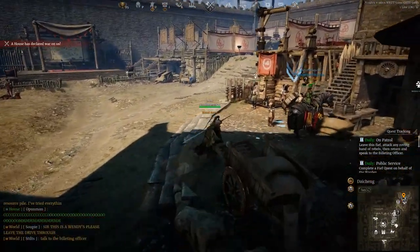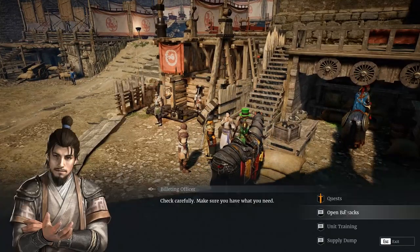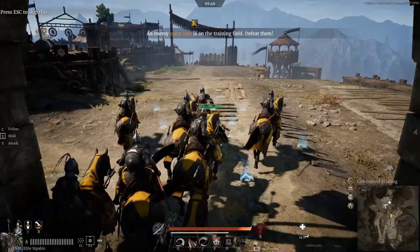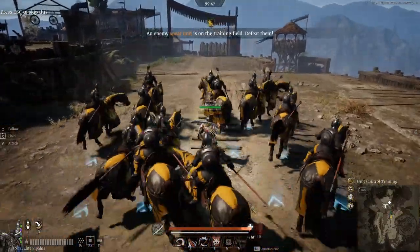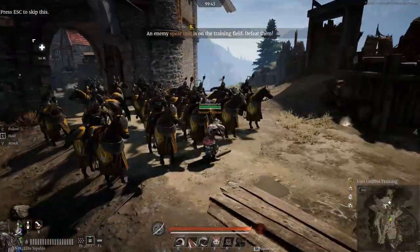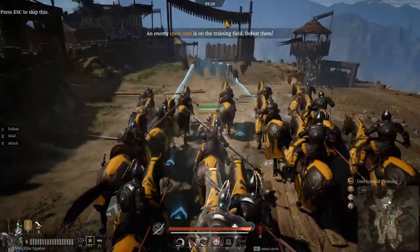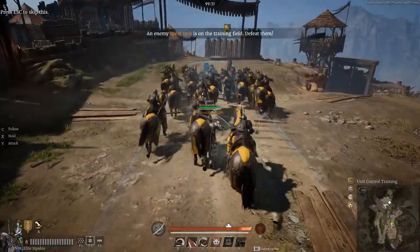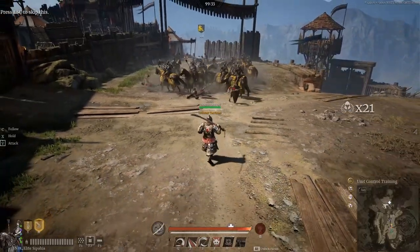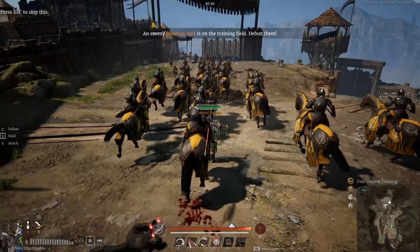Now we're gonna get into the tips and tricks portion of the guide. To start, we're gonna go to the unit training area, which you can get to by speaking to the billeting officer in your region's main city. So there's a couple of different ways I've been using their abilities. This is what I like to call the charge into stomp — you charge them in, then you hit the croupade. You move them forward, start charging, and right when they get on top of the enemy, hit croupade — the stomp — and they all synchronize and stomp at the same time.